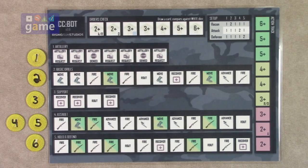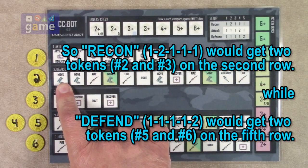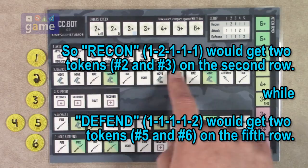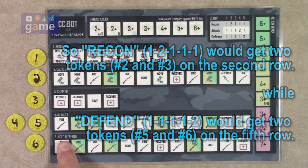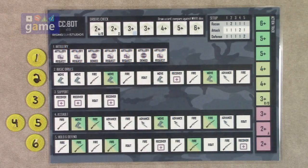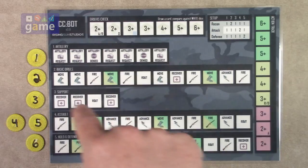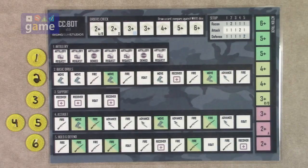You can see that if it's on recon, it gives more to the basic drills track. If it's on defense, it weights more toward hold-and-defend. It's pretty ingenious how it works. This is very similar to the solo bot in Anachrony — that board has different tracks that move around and take different actions very intelligently, prioritizing actions. That's what this was modeled after, though it's its own unique thing.